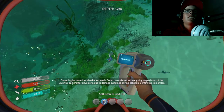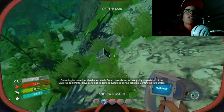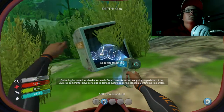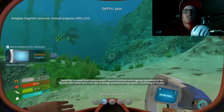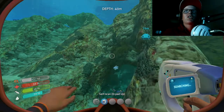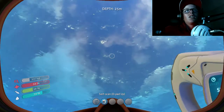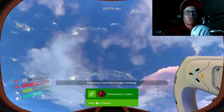You're going to be looking for cargo crates like this. Sea glide fragment — already one, halfway there! You need two of those fragments in order to make it. You can find them in wreckage or just laying around like this. I'll also be teaching you how to craft it, which will be a big help.